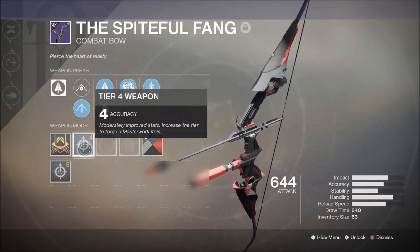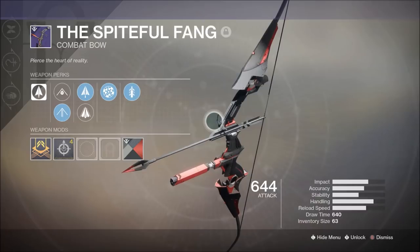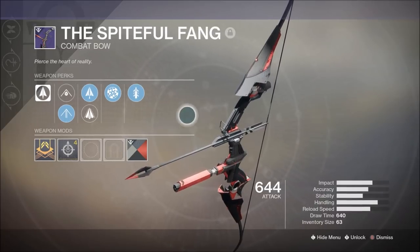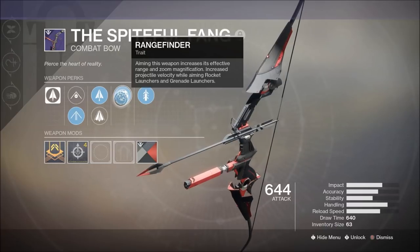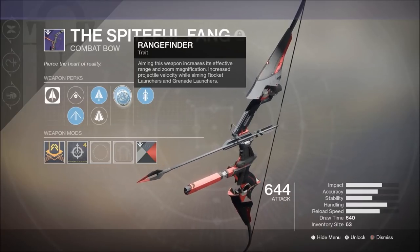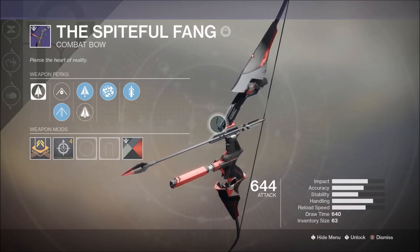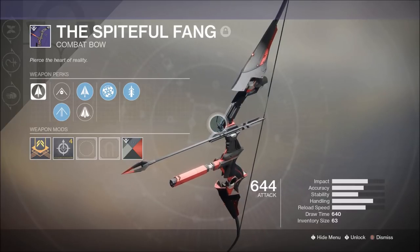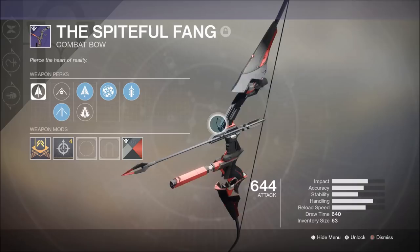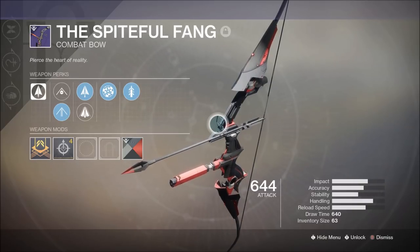It does have a masterwork for accuracy. I'm pretty disappointed in the roll I have here — Quickdraw on a bow, I don't know that I'll necessarily need it, and Rangefinder on a bow, I don't know that I necessarily need it either. Couldn't get something like Rampage or Explosive Heads. I guess that just incentivizes me to run this again and see if I can get a better roll, but since this is the first one I got, I want to jump into the Crucible and see what I can do with the Spiteful Fang.